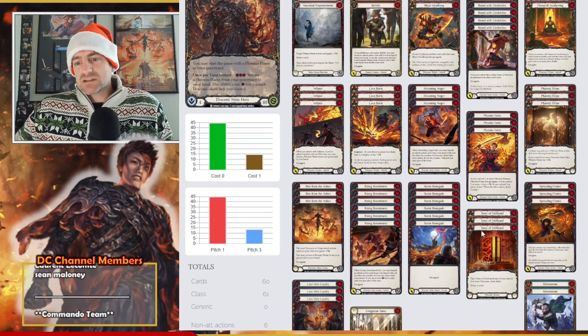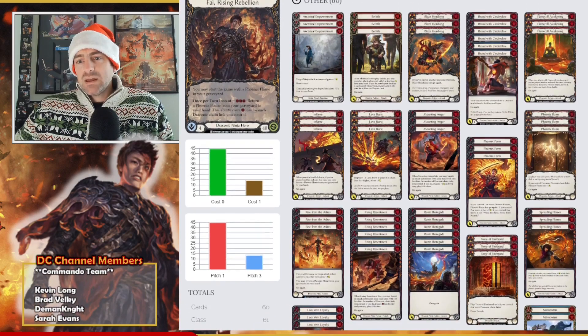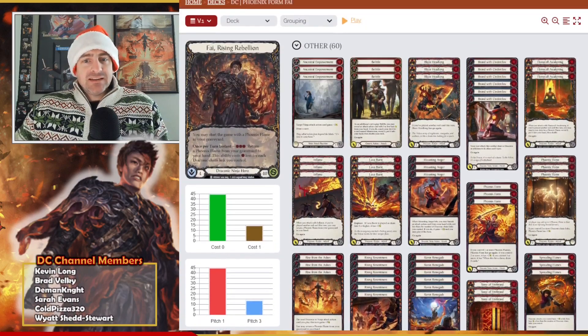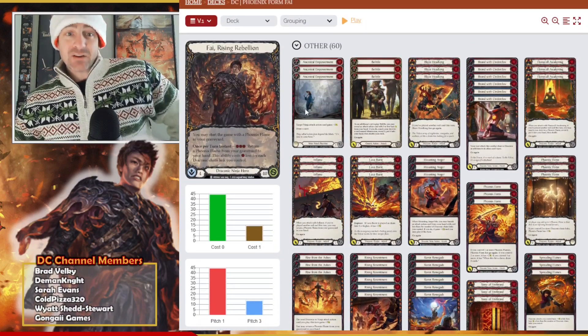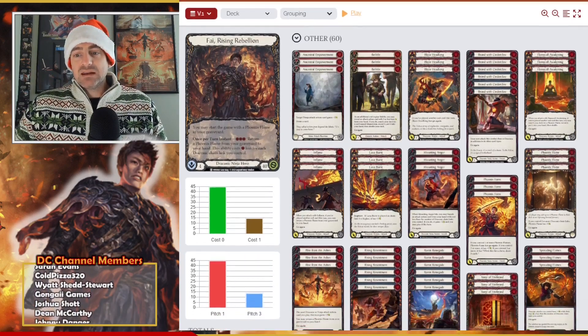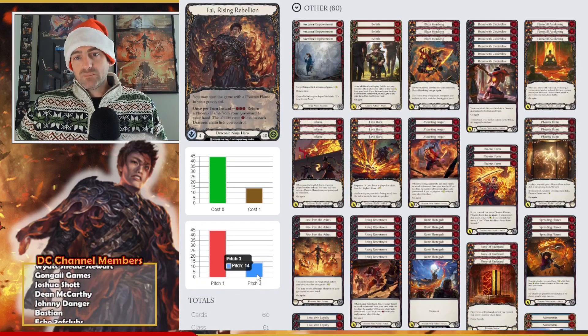I'd have to think about that drop. We do want to be able to pull off the combo with the tome and a fire starter, and then maybe something else. We're already full, and we want to be at 60 because we want to be able to draw what we need — that's the whole point of running so many draw cards. That's a quarter of the deck; not everything needs to be.